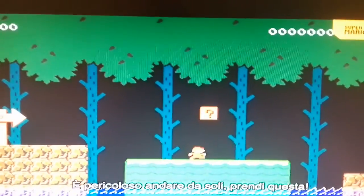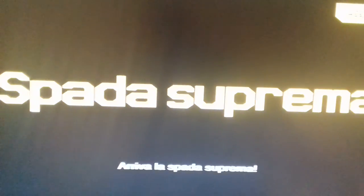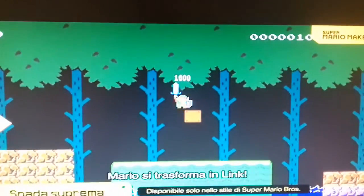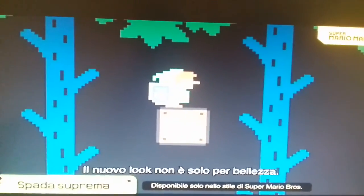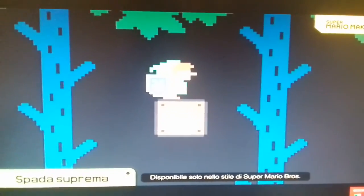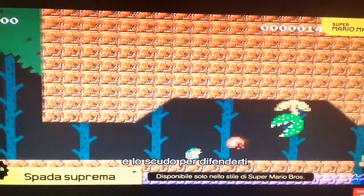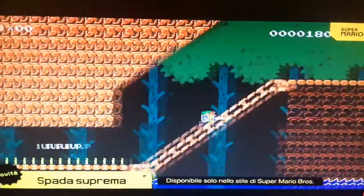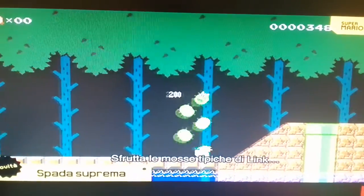It's dangerous to go alone — take this! Introducing the Master Sword power-up. This familiar item is from the Legend of Zelda series. Pick it up and Mario transforms into Link. This new look isn't just for show — attack with your sword, guard with the shield, dash attack, and down thrust. You can take advantage of Link's classic moveset.